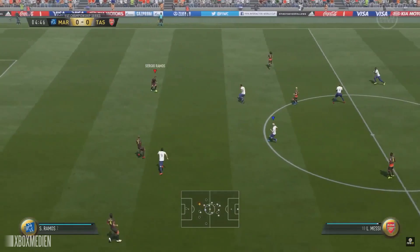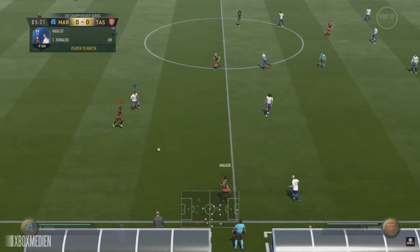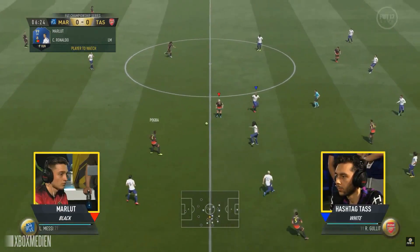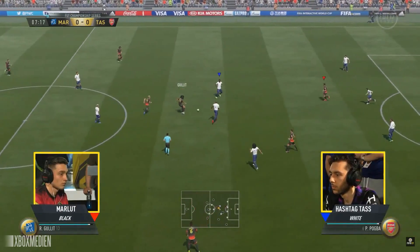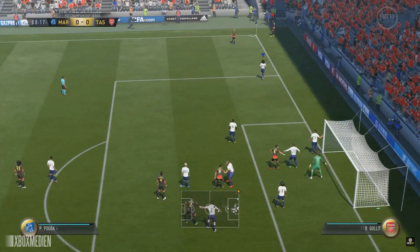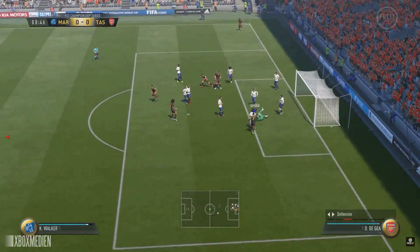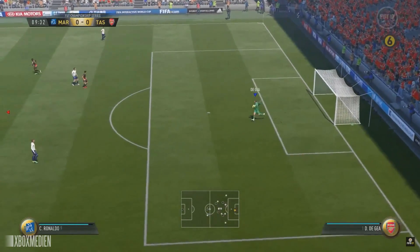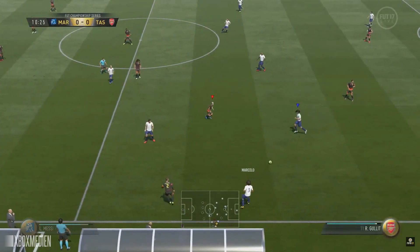Messi wins it back, over to Ramos, switch the wings over to Walker. Tass can be defensive and work the ball very well, but Marlott is certainly no slouch — a great little one-touch pass in there. Nice passage of play as he works it through the middle, gets it to Suarez, off to Ronaldo. Ronaldo shoots, Marlott's keeper palms it out for a corner. Ronaldo gets on the end of it but is a little off balance, and De Gea collects comfortably.